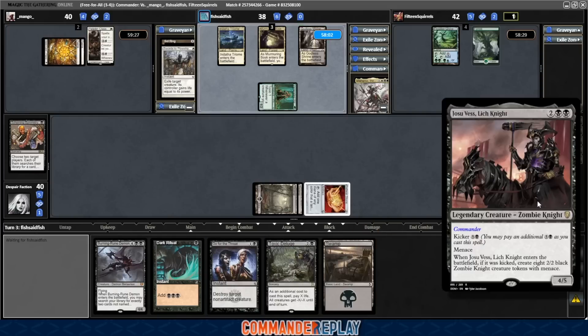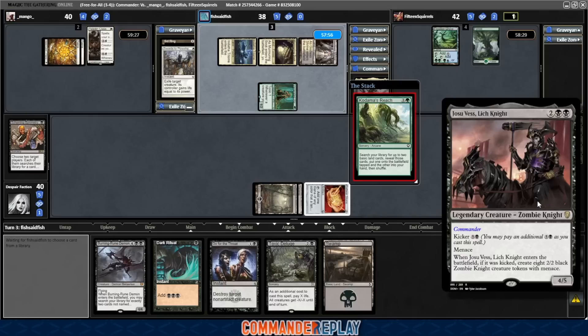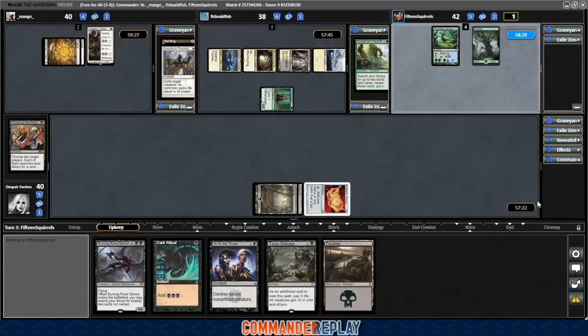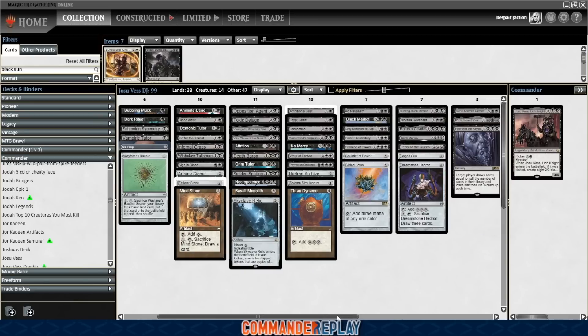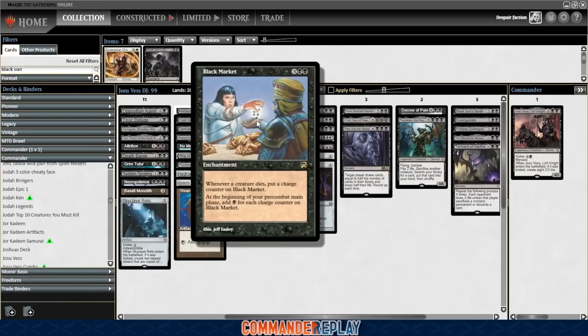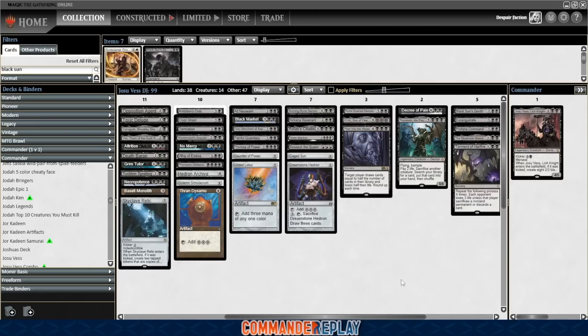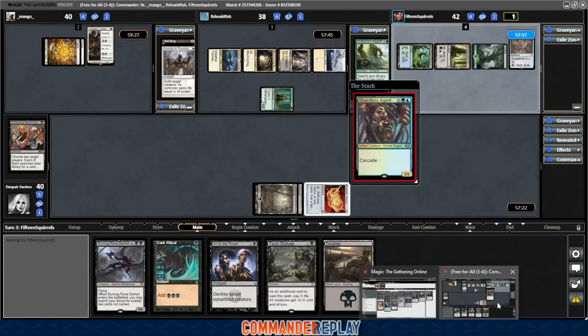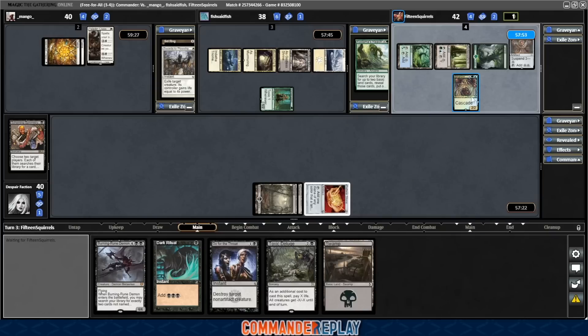Let's take a read of our Commander. Josu Vess — four mana for a 4/5 with Kicker six. Has Menace, and when it enters the battlefield kicked, create eight 2/2 black Zombie Knight creature tokens with Menace. Really cool ability. Puts a ton of bodies onto the battlefield. The fact that they have evasion with Menace means that by the time it comes in, you're usually able to one-shot a player if you have any sort of Anthem effect. There's a zombie enchantment at five mana, or you could just run a Bad Moon — when you're kicking this thing, that is a significant amount of damage to add.